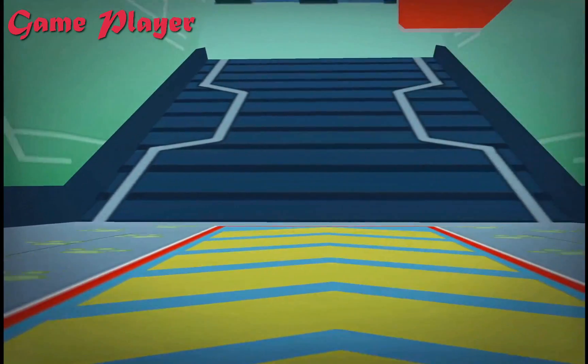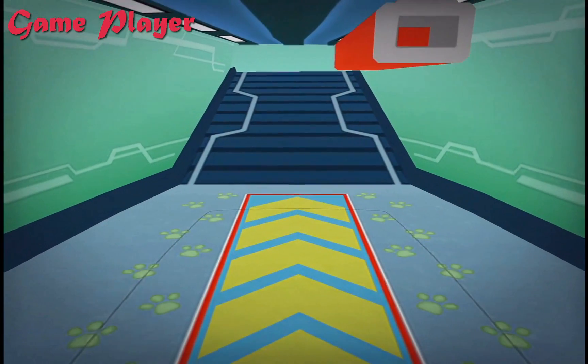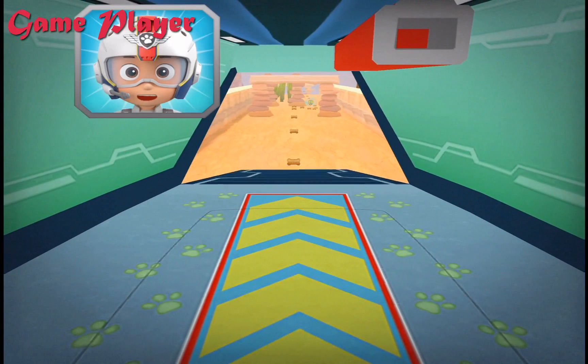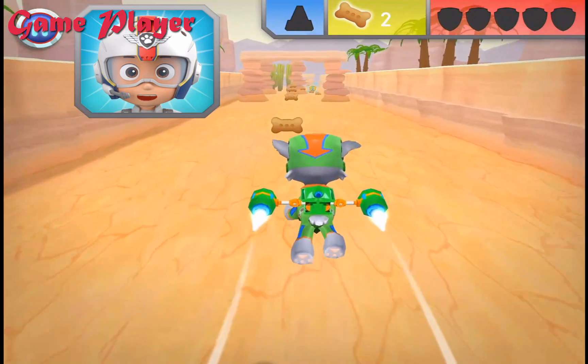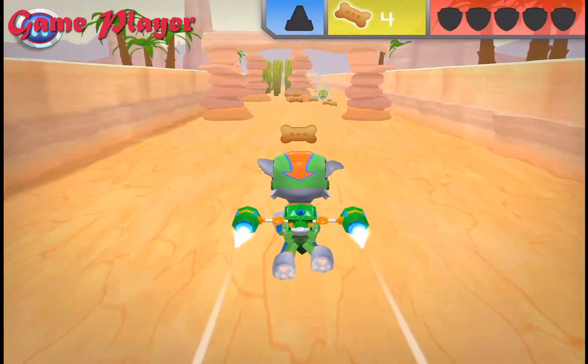Green means go! All right! Let's test those flight skills, pups! Chase needs another cone to help block off the area! When you see a cone, fly towards it to collect it!